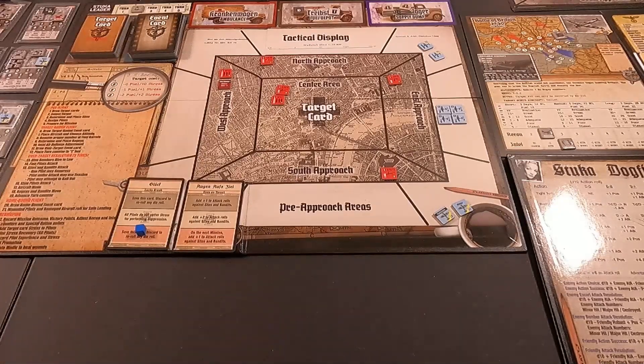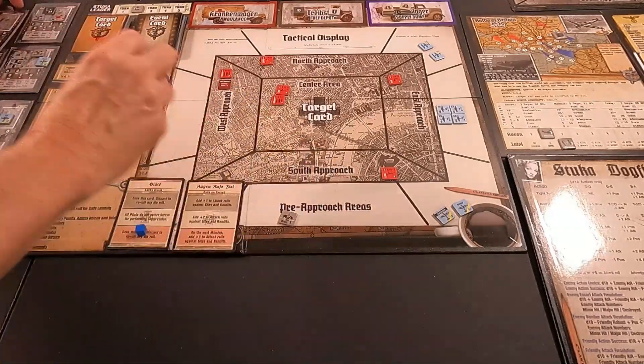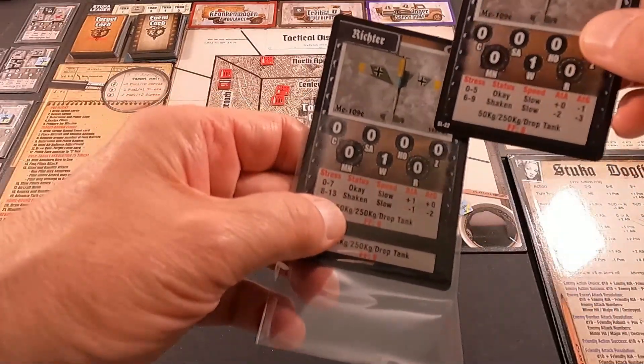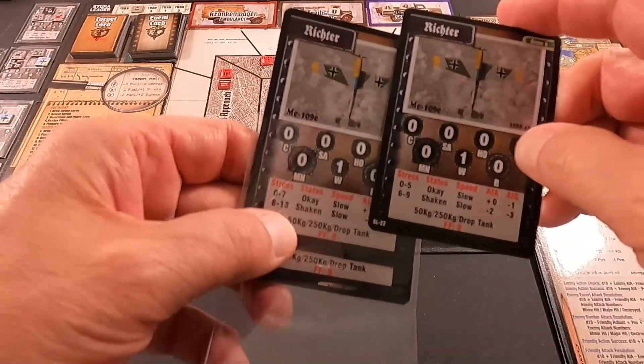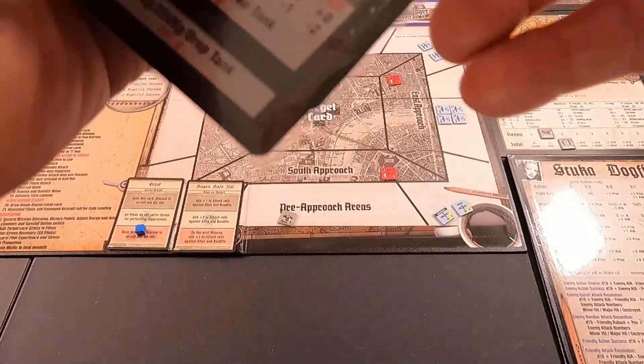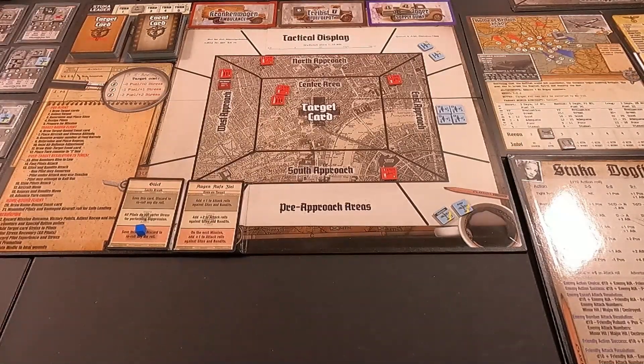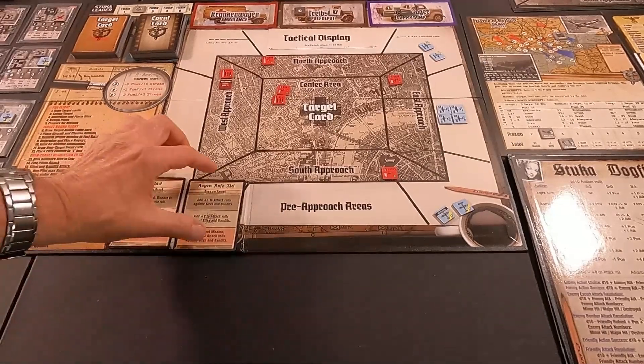Hartman gets two victory points and he's going to distribute both of them to Richter. That promotes Richter from green four to average. He picks up his air-to-air going to plus one, and his stress threshold goes up to seven. Richter is an average six now — that's his third promotion, getting his skill level up pretty quick.